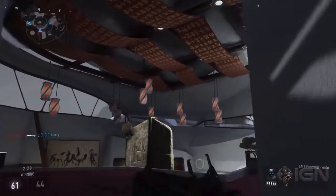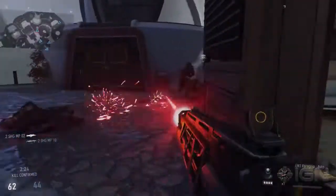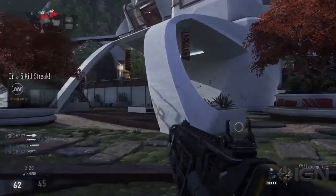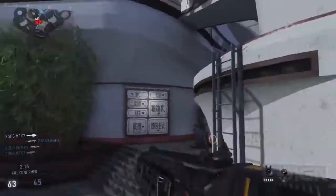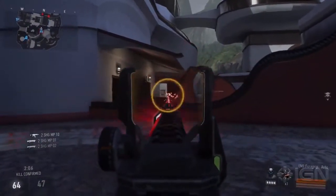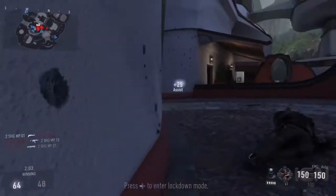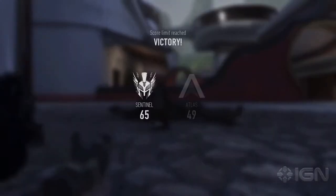Of the maps you guys have shown off so far, which ones do you really like for Kill Confirmed? All the maps on all the modes are great, but some do lend themselves a little more to EXO gameplay and the movement in general. Bio Lab is great for Kill Confirmed, actually, because of that height variation going on in the center area.